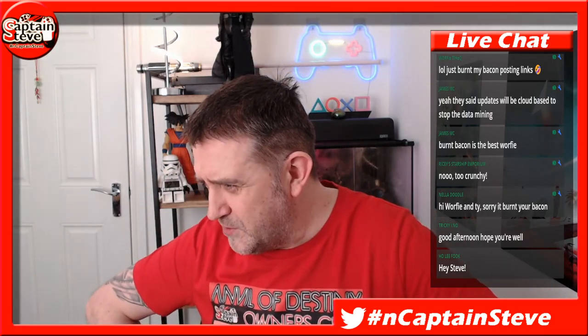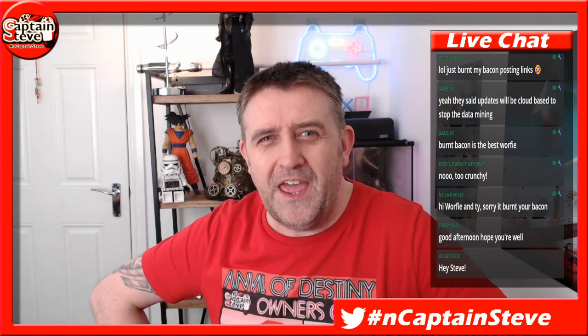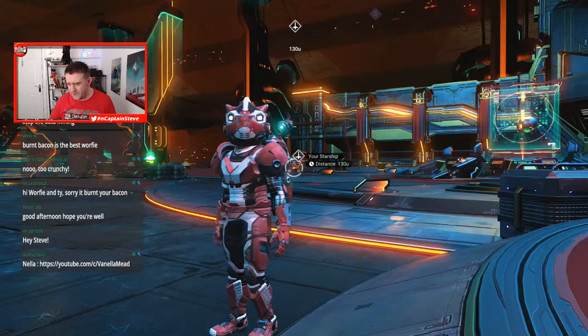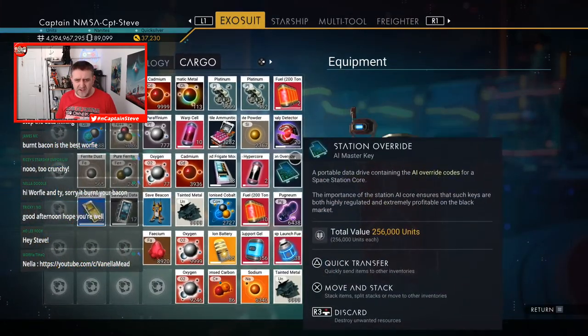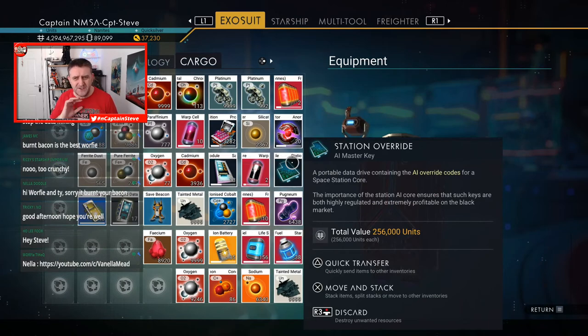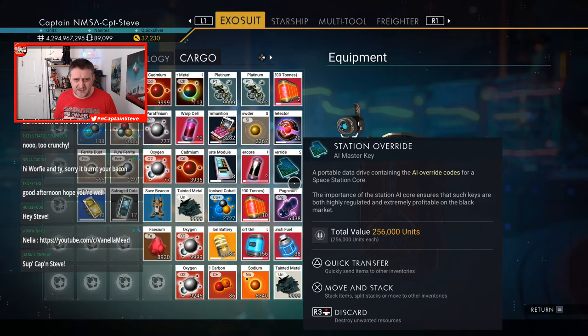Hello to everyone in the chat — Warfian House, James MC, NellaDoodle, Ricey's Starship Emporium, Holy Fook, Tricky Number One, salute to Mondo. What I'm really hoping this update gives us is meaning behind the station overrides. Here in my exosuit — in Takago — we've got these station overrides, and at the moment they do absolutely nothing.